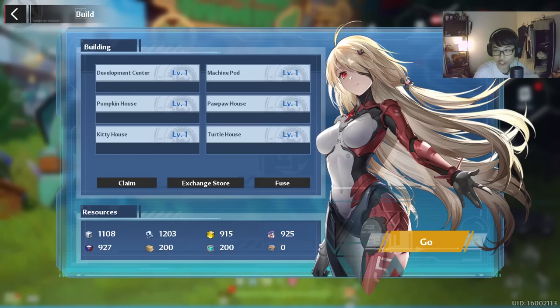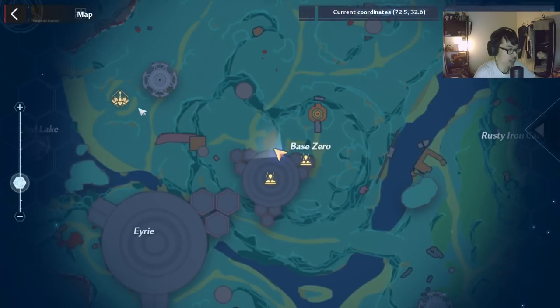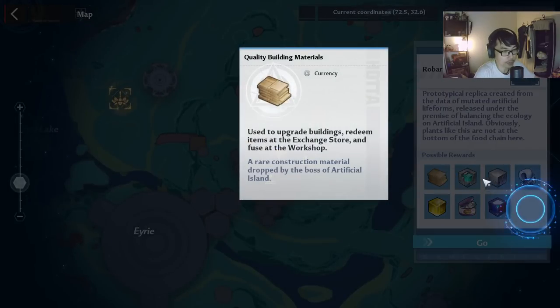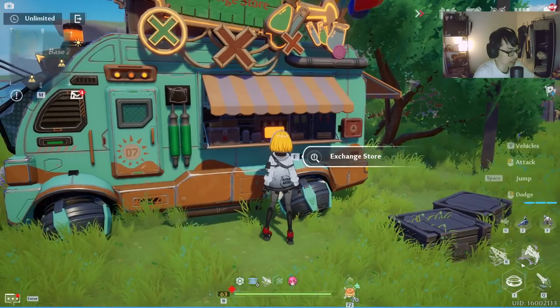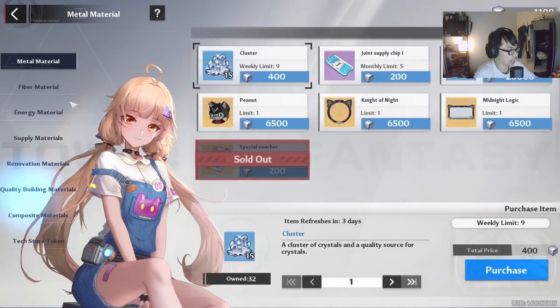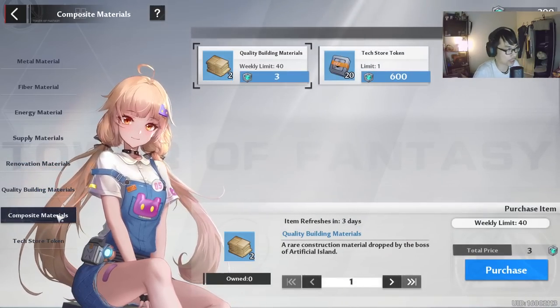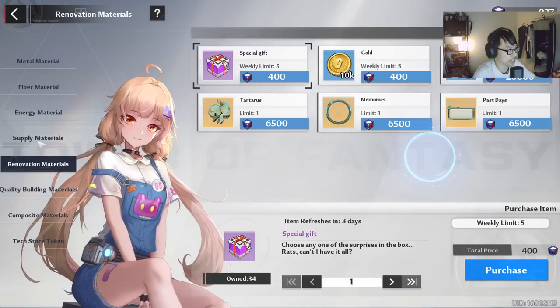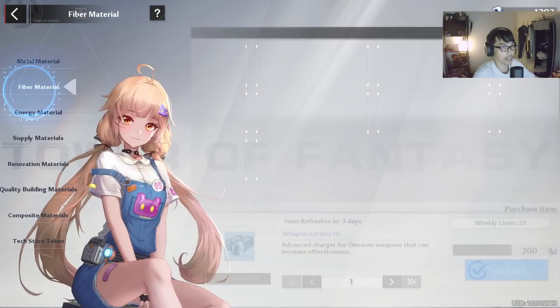The bosses will give you the quality building material and the composite. Keep that in mind — this material, the quality building and the composite, is the only one that your buildings don't generate. The rest — renovation materials, supply materials, energy material, fiber material, and metal material — all your buildings can generate.